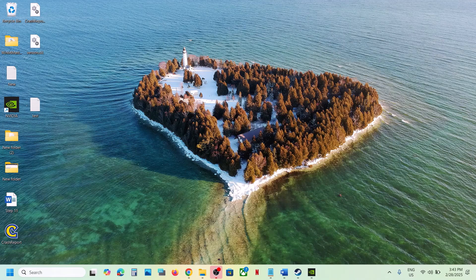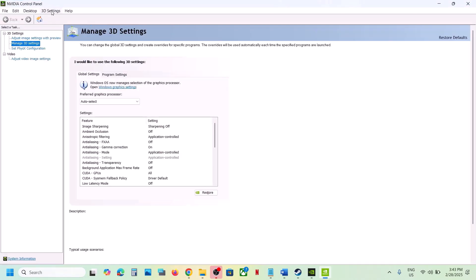Now try Debug Mode in NVIDIA Control Panel. Right-click on the desktop, select 'Show more options,' then click on NVIDIA Control Panel. Once it's open, click on the Help option at the top, select Debug Mode, then launch the game and check.